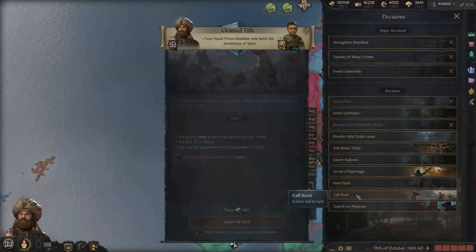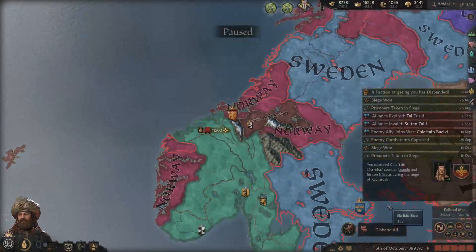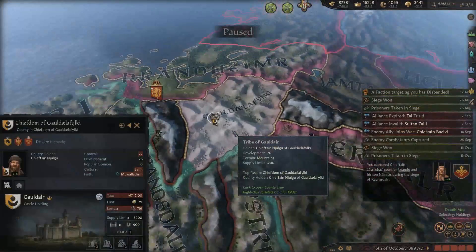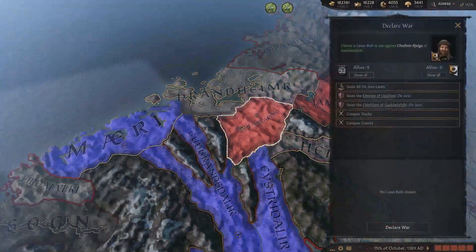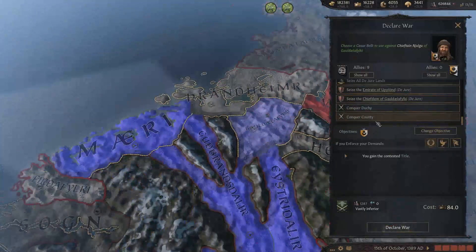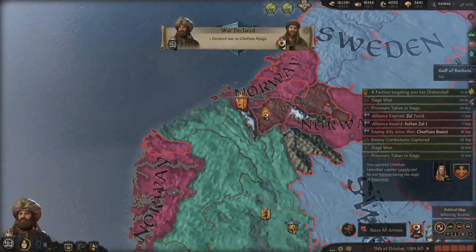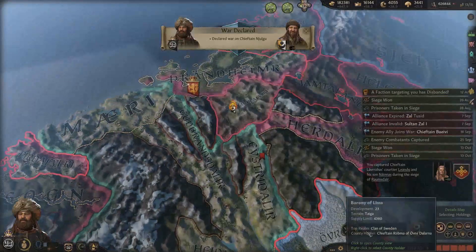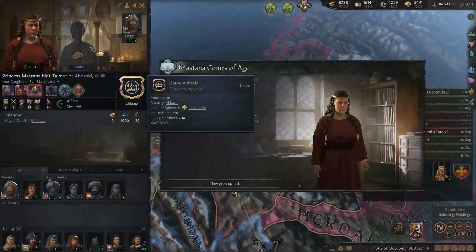I lose so much stress being ambitious and giving away titles. Let's go on a hunt to reduce stress. Have I taken the Hajj? I have. This is also independent and part of Norway - let's take it out too, because it's all de jure lands. We're going to take one county at a time.